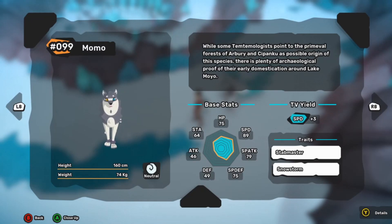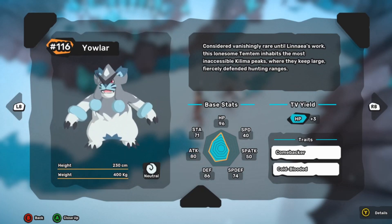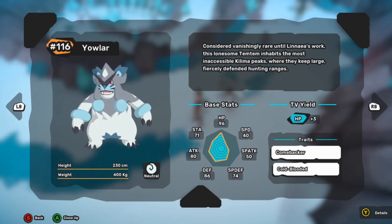Yowler will actually be found in the Barifu Glacier, which is just a short ways ahead of the Kilima Peaks, in that first area that you arrive at.